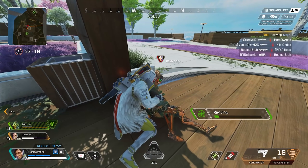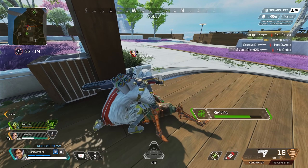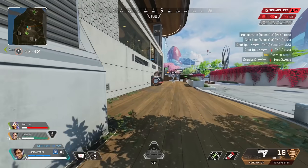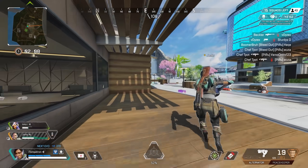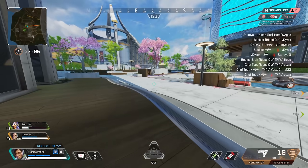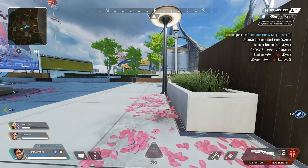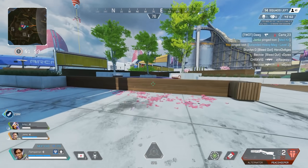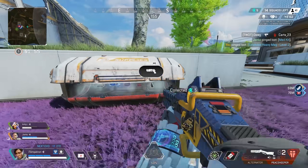Every PK shot I do is seven damage — the Mastiff is superior. I would agree, I think the Mastiff is the better shotgun. The Mastiff is clear. It just feels beefy. I haven't tried it with the kinetic loader though — yeah that could be a game changer, because with the Mastiff you have to reload, but with the kinetic you don't really need to reload at all, you kind of just slide around.